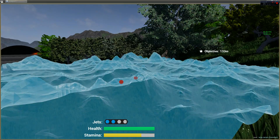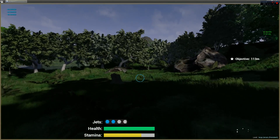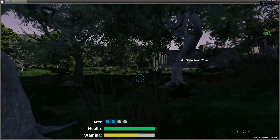So now we've got an objective — it's that little green dot. The environment is dynamic, so it goes from day to night. In the future, certain things will happen at night, but I don't want to go into that now.